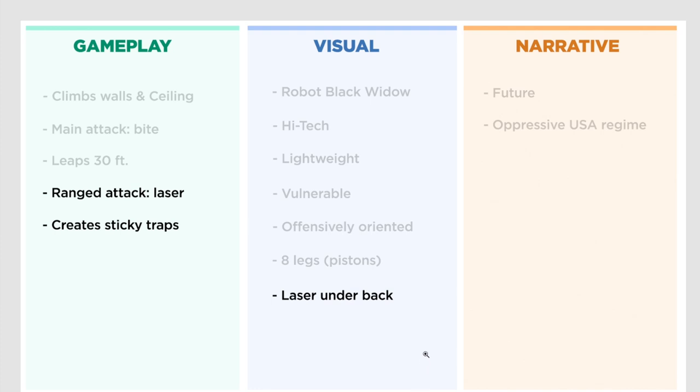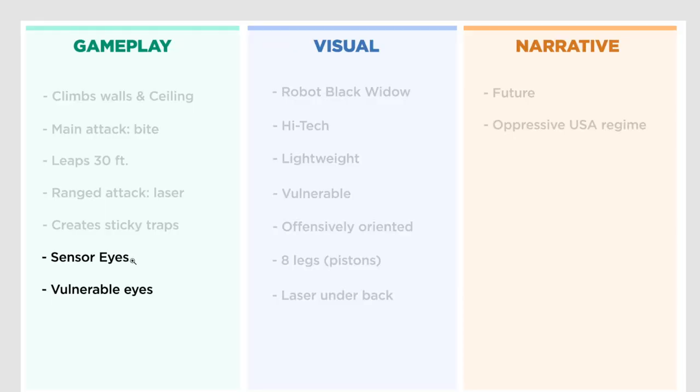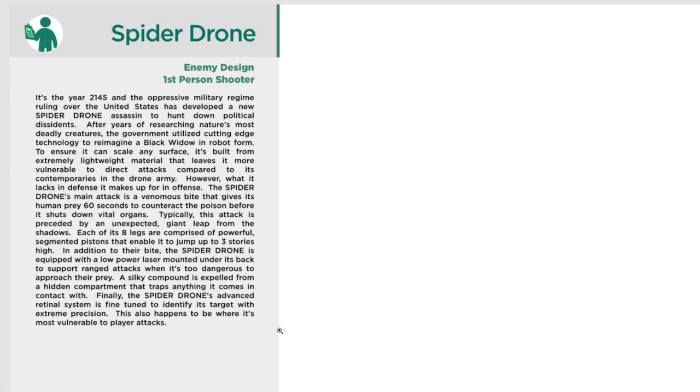Finally, 'the spider drone's advanced retinal system is fine-tuned to identify its target with extreme precision. This also happens to be where it's most vulnerable to player attacks.' What I see here is a visual description of this fancy eyeball — it's going to be important — but the gameplay is that it identifies targets, so it does some kind of lock-on. This eye is also vulnerable. Weak points are really important when you're designing enemies for video games, so we'll make sure we include that. I'll call it: sensor eyes for scanning, and vulnerable eyes as a weak point.